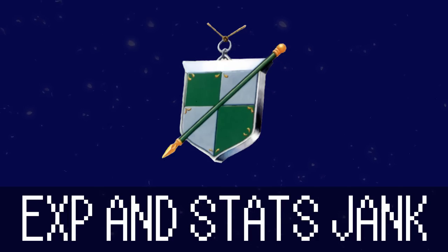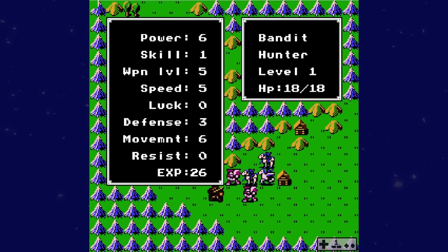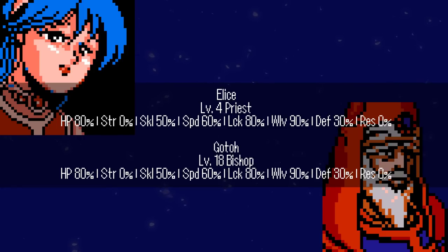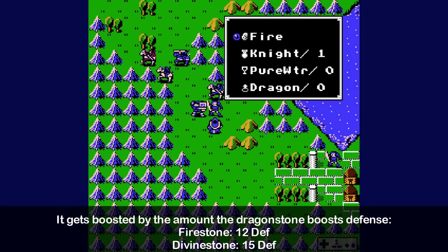On EXP, stats, bugs, and silliness: Resistance — the stat that provides defense from magic attacks — was not a thing for enemies, as they either had no res or magic nullification like Mage Dragons and Medeas. Elise and Goto don't just share the same growths, but they pull their growths from the same location internally. You can use the Nightcrest to promote Manaketes — Bantu and Tiki — but it shoots up their defense by 12 points for some reason.